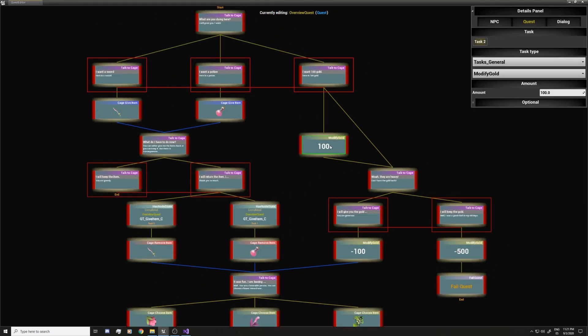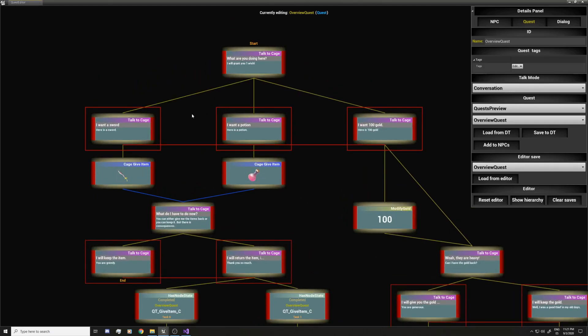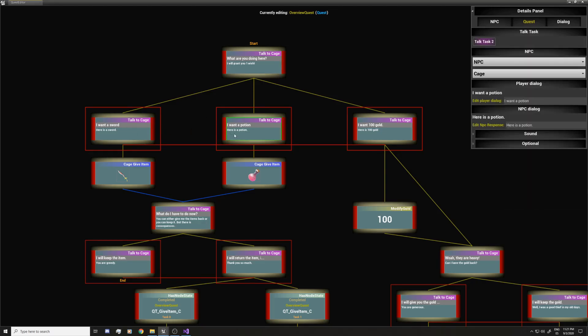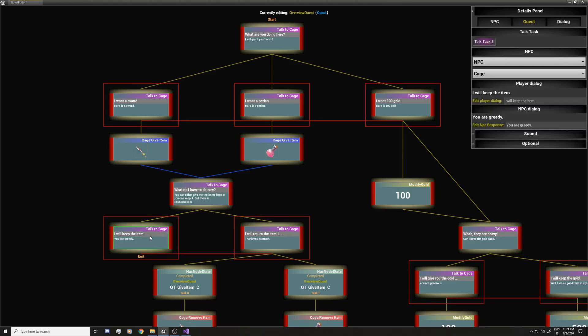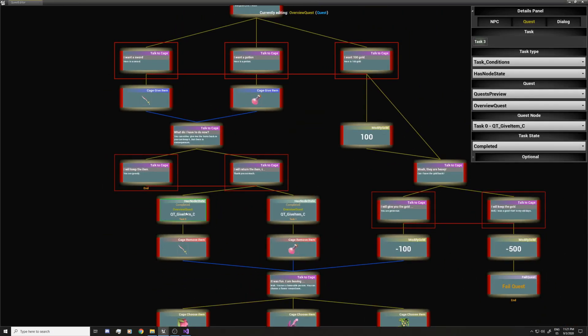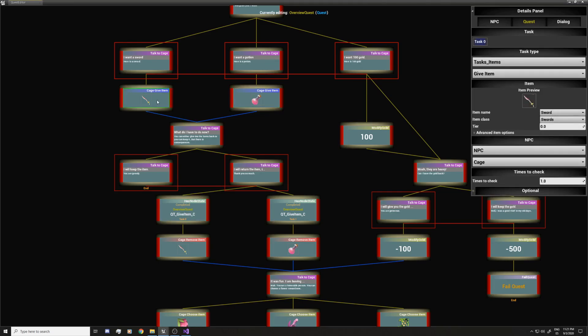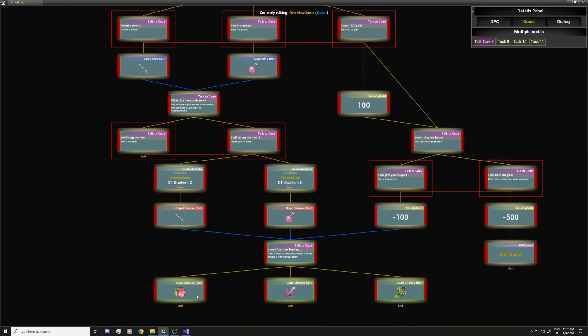I also have this one that modifies gold, and I use it here and in this branch. So what is this quest in particular doing? It starts with this node — the NPC will give you three options: you can pick a sword, a potion, or gold. If you pick one of the items, it's going to let you choose if you want to keep it and end the quest, or if you want to give it back. If you give it back, it's going to check which quest tasks were completed and remove the item that it gave you previously.